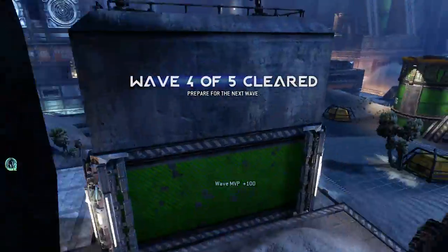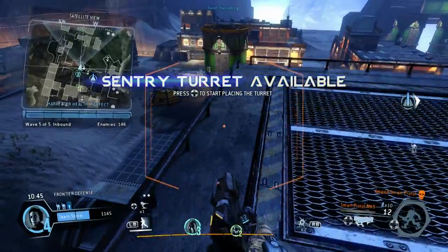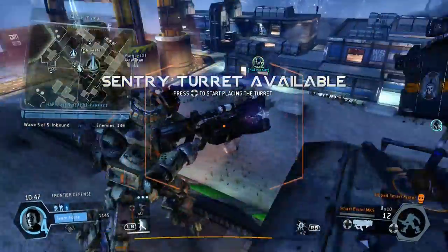You can't do any better than that. The Harvester didn't take any damage at all. Nice job. Turret is available, pilot. Set it up and it'll fire on any inbound threat.